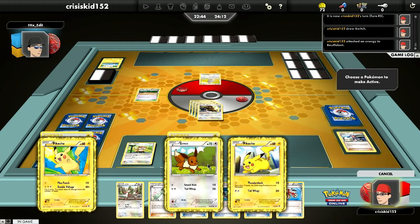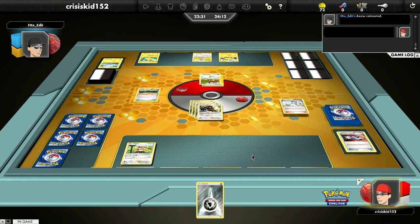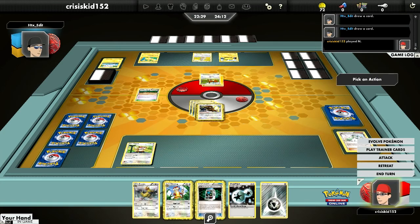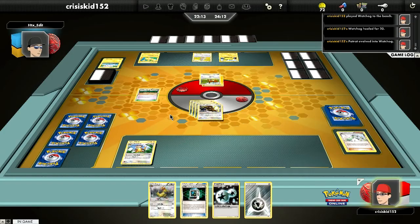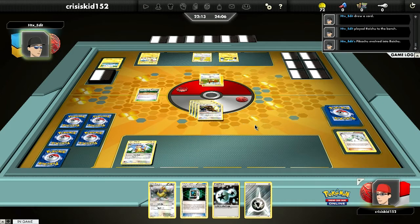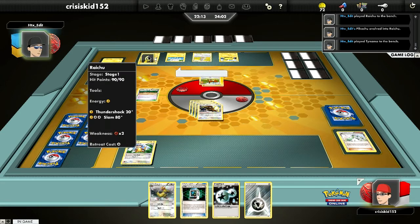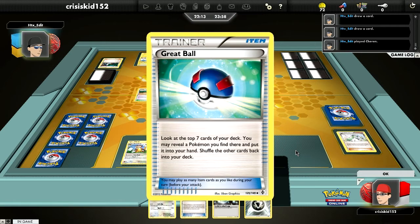I'm going to target out the Eevee because Jolteon could be a little scary — I don't know what Jolteon he's using, so that's where the scary factor comes in. Since I don't have four cards I can't use the Bicycle, so I'll go with the N and get a decent hand. I'll start piling damage on the Eevee, but he does have a Raichu which can be problematic because of its one energy cost and paralysis.